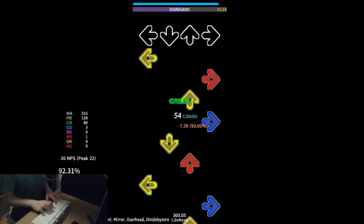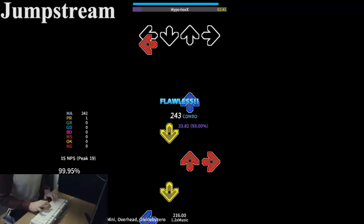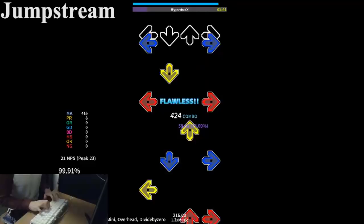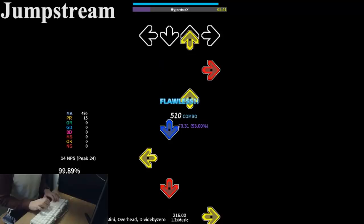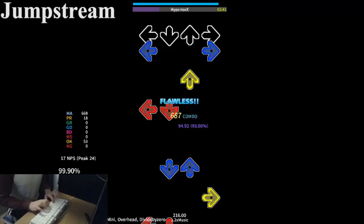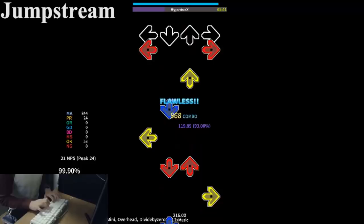I'm grouping jumpstream and handstream together due to their similarity, but they do have some differences. Jumpstream is probably the most common style of play, as it is the most accessible genre in terms of its learning curve and the amount of jumpstream files available. It is most commonly found in stamina files, normally with a jump on every fourth note or perhaps a little less. To cover the stamina aspect, it boils down to playing stuff slightly out of your comfort zone — try to find a rate to acquire a 96% score, then test your progress by going for AA scores. Try your best to hit every pattern legitimately to avoid mind blocks.